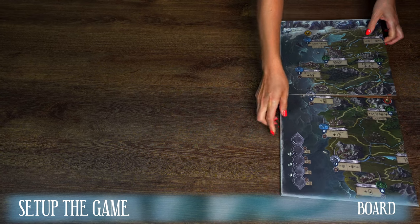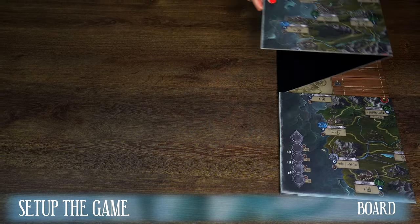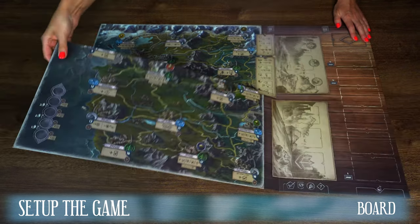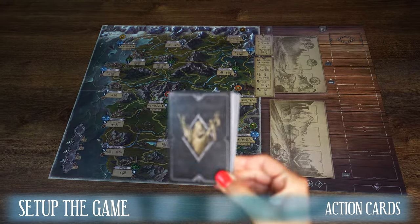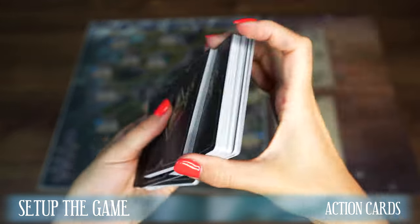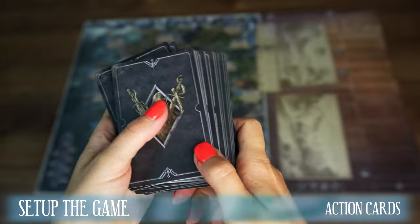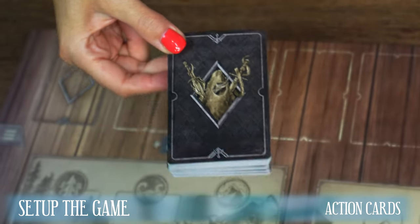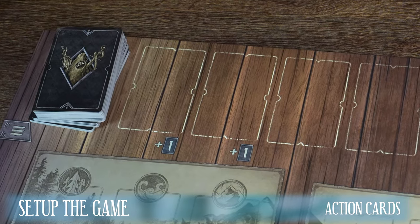Start preparing the game by laying out the board, mostly depicting a map and having space for cards of each type. Speaking of cards, shuffle all 90 action cards and make a deck of action cards. This will be the deck available to all players. After shuffling the cards, place the pool of action cards on the board in the place designed for them.